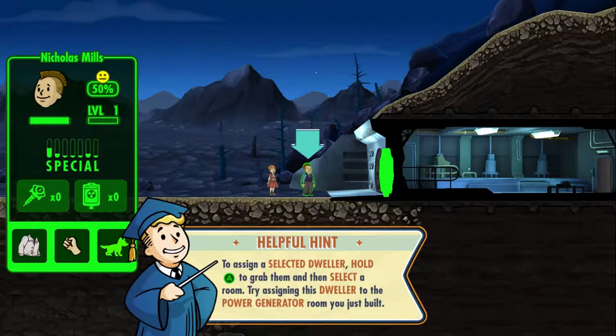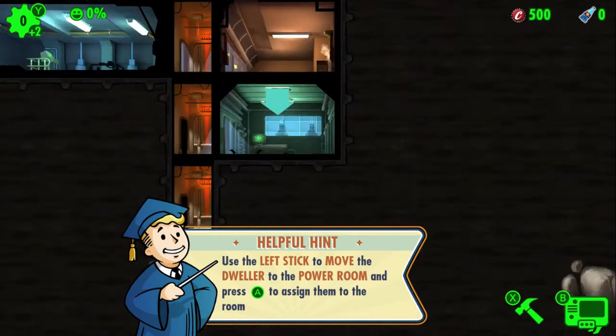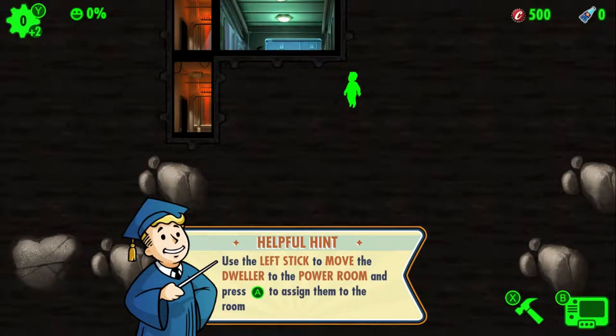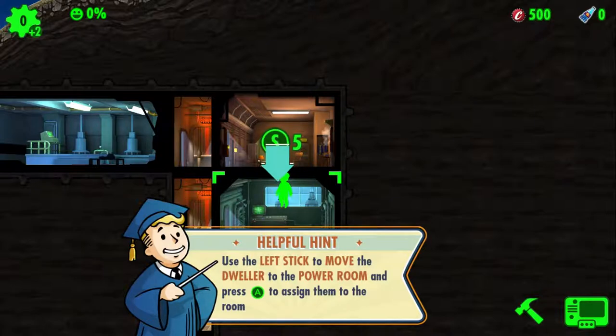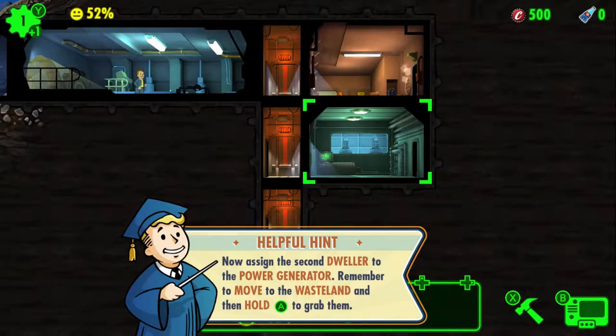Hold A to grab dwellers and select a room — try setting the dweller to the power generator. So I can move him over to — it moves a little way too quickly. I'll move him over here. I can't see what the thing says. How do I turn off the hint? Well, he walked in, so that's good at least. He's doing something.